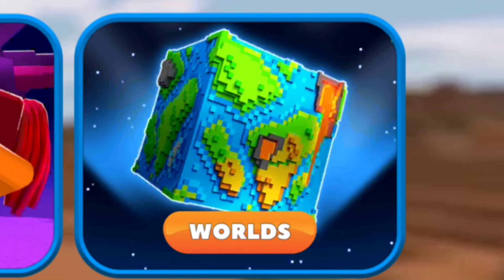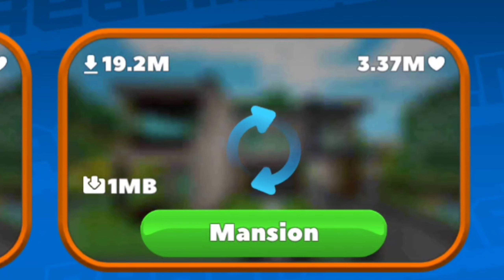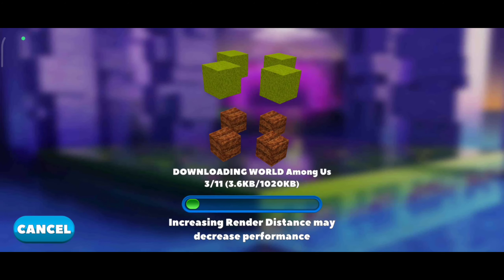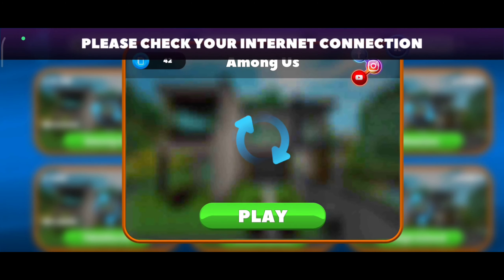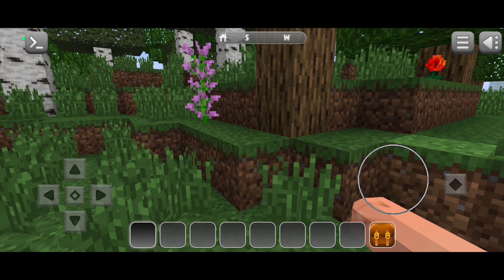The lobby looks simple enough. Let's play on single player - there's creative world, survival worlds, and worlds. I'm not sure what that last one is. There are options like Among Us, Future, Tropolis, and Mansion - I guess I can download these worlds and play them. Let's try the Among Us world... nope, can't play that. So let's go to creative and create a new world. I really like those animations.